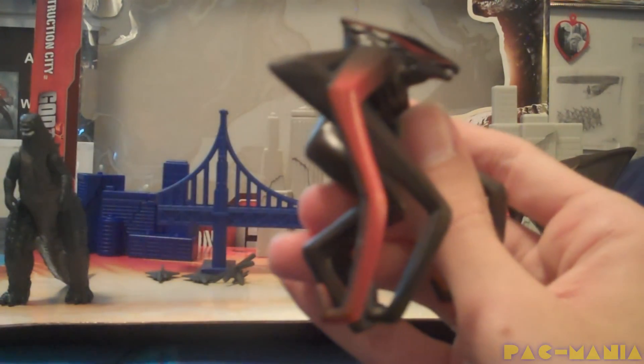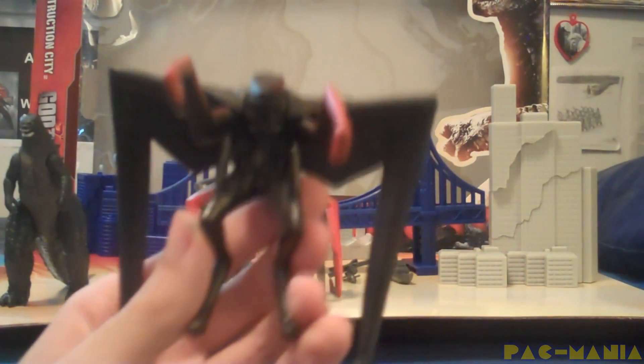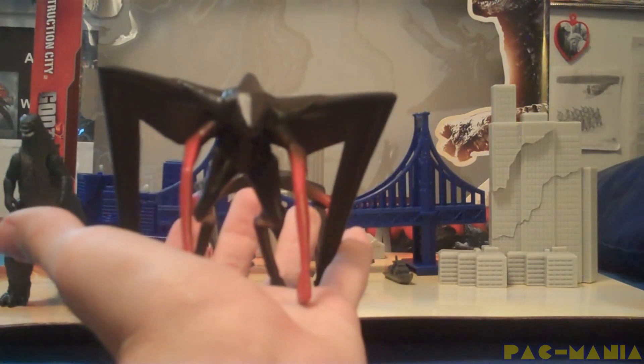As for the winged male MUTO, he also looks good. He does have articulation in his tentacles, but the plastic used for them is not that strong, and he can easily lean to the left or right or even fall over because they are so flimsy. But when he does stand, he looks pretty cool.